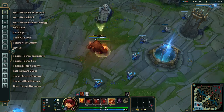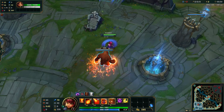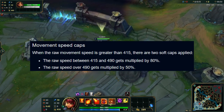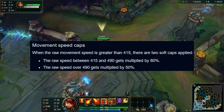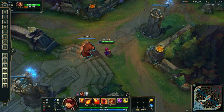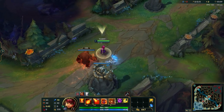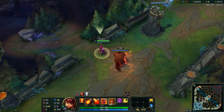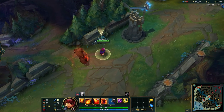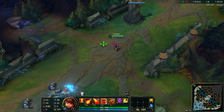Remember that the fact that Nimbus Cloak gives you 100 movement speed doesn't mean you will actually get 100 movement speed, because of diminishing returns on movement speed in League of Legends. For example, if you have 300 movement speed you'll reach 400. But if you already have over 400 movement speed when Nimbus Cloak procs, you may actually get only around 70 movement speed. So the more movement speed you already have, the less you'll gain from Nimbus Cloak.